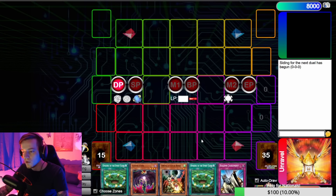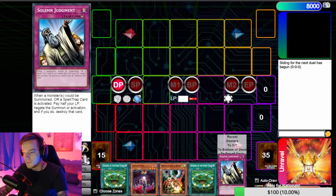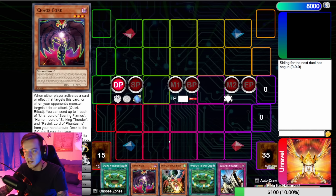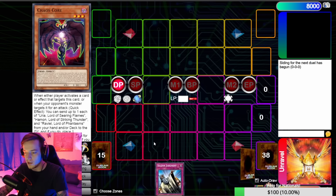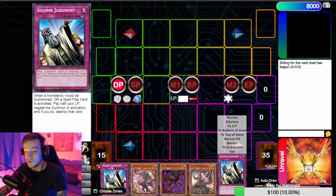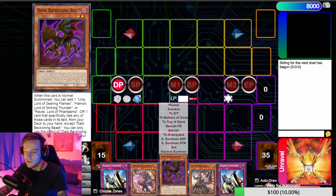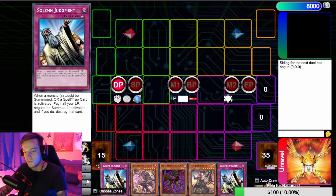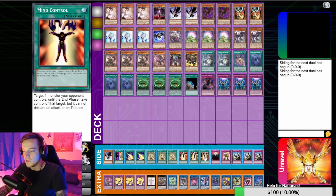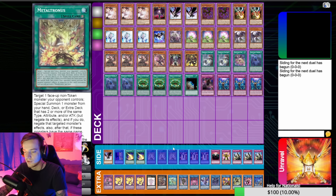Even with some things swapped out, you'll still open one of your Drolls plus Judgment and Spirit Gate — your hand is still really good and does a lot. Opening double Judgment is even more insane because those two together equals anything you want. You can activate one, they imperm you, you chain the other one and win the game. Now back to siding going second — let's say it's Snake-Eye. I'm putting in Metatronus because that card is really solid, especially against Snake since you can out things like Apollousa.